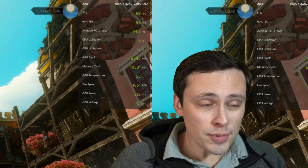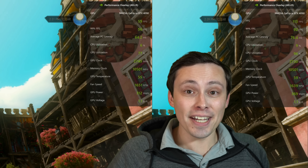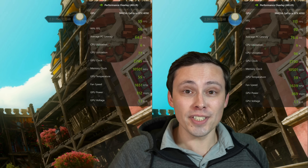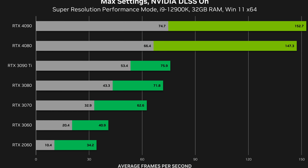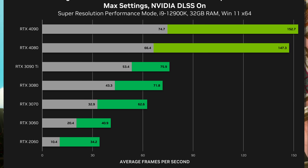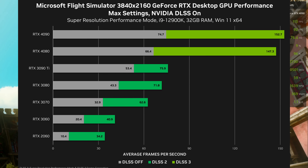Whenever I mention DLSS 3 frame generation in any of my videos, I always get a bunch of comments and they're split. A lot of people are saying this is an absolute marketing gimmick that NVIDIA invented just to double bar graphs in their marketing slides and try to sell you their 4,000 GPUs and justify their inflated price tags.